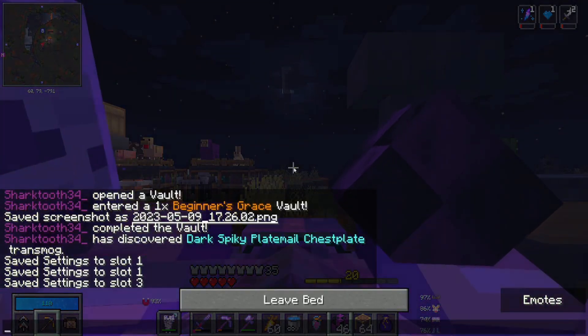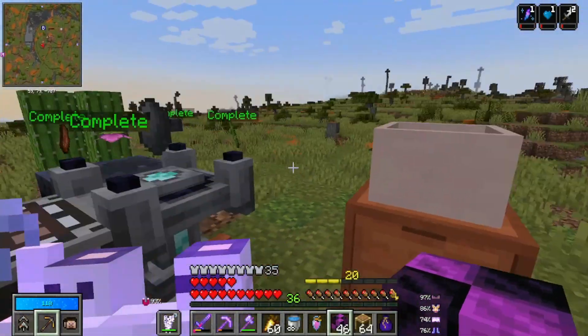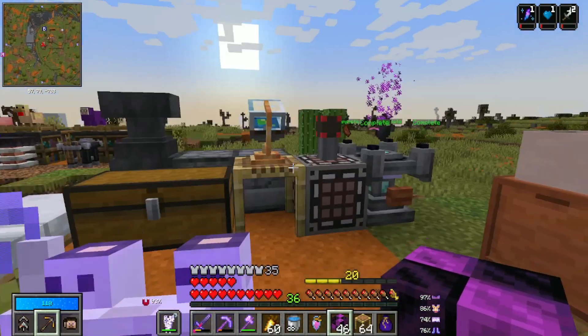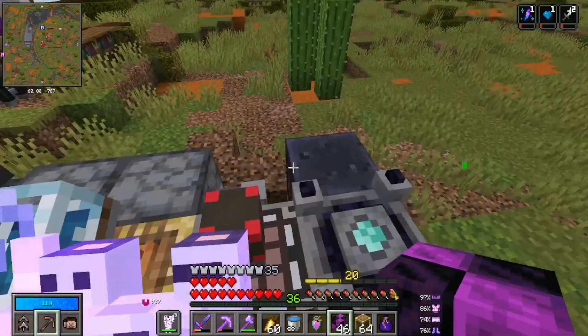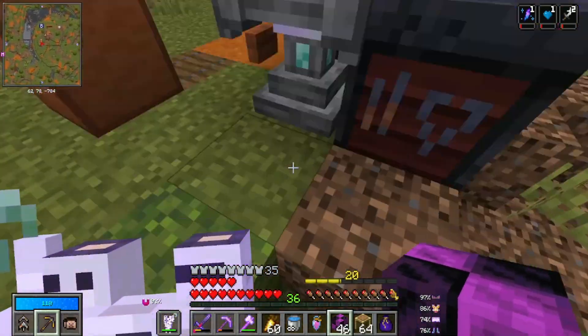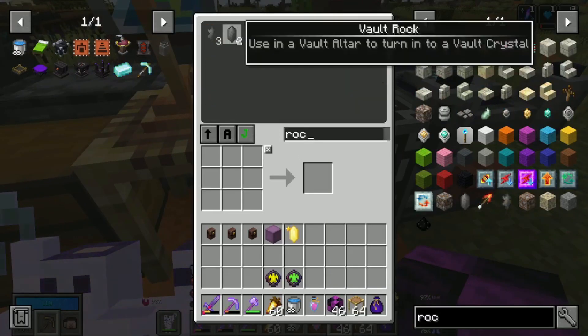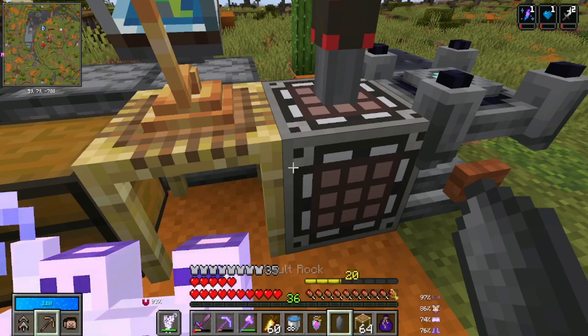I've gotten the rotten flesh and it is now daytime too, so no more zombies respawn. I cleared them out — I killed every single one I could find. And we've got our vault crystal. That's behind the scenes. Now if we get another rock, huzzah. Let's pop it on just in case it's an easy one.